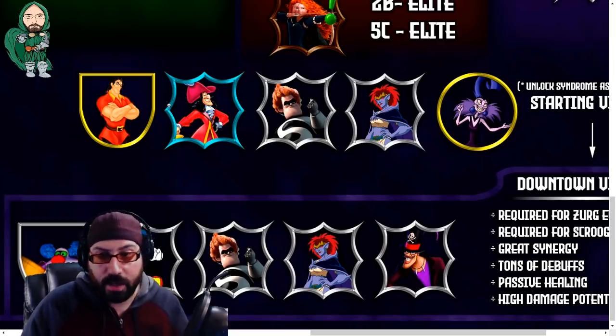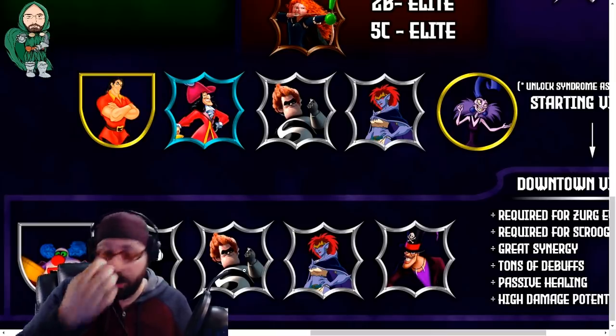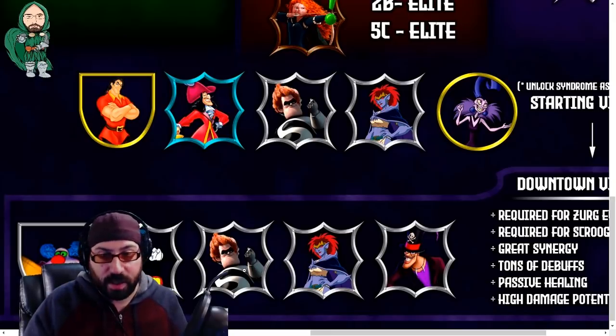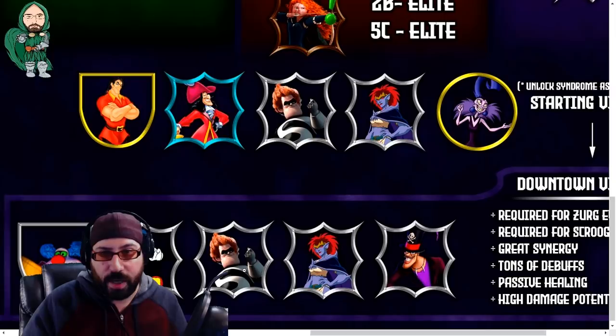If you like Gaston or Hook, you're welcome to use them — just don't use Yzma. Looking at these teams, you might say there's no healer. Correct — unless you have Facilier, there's no healer. But you don't actually need a healer for anything except three-starring a campaign node, some club dungeon, and the tower. In PvP, heals are kind of incidental and spells will probably carry you, or you'll win in two or three turns before healing matters.